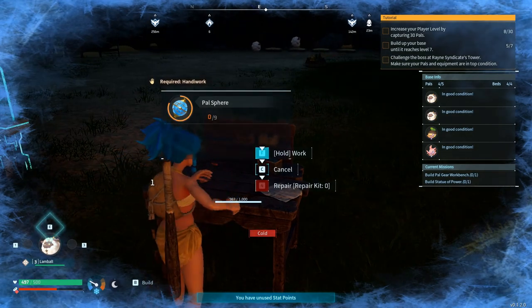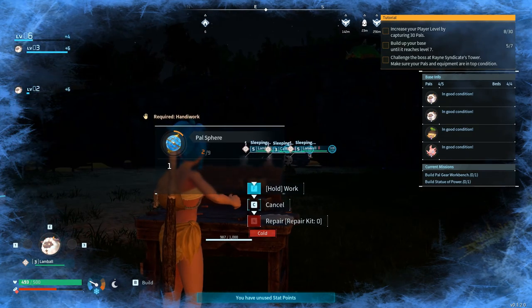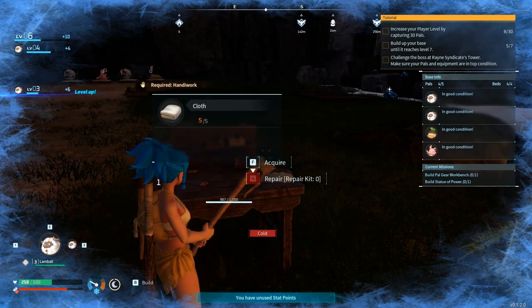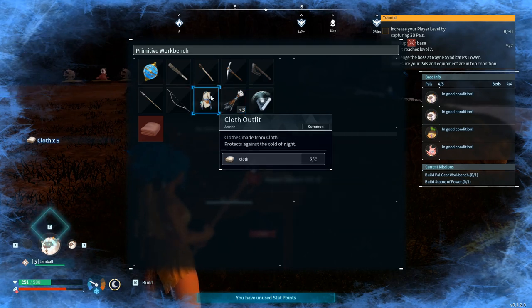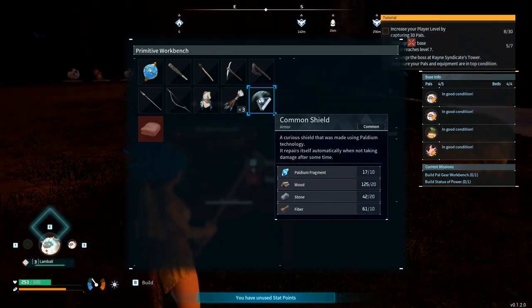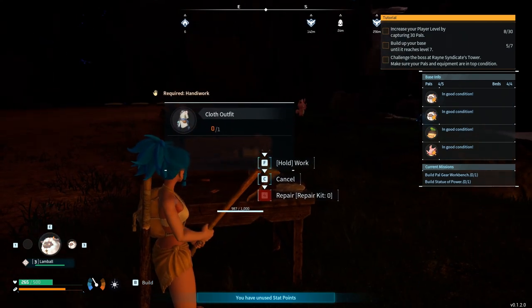Of course we are freezing and all my pals they are sleeping. Nice. Okay, this seems like we do have everything we need for better armor. So we can make this straight away, and probably we can also craft this shield — why not. But first things, let's just craft this one — better armor, start production.